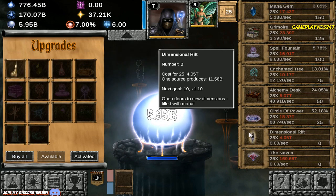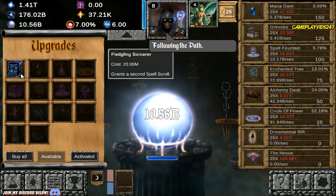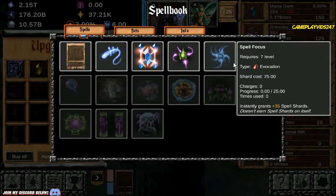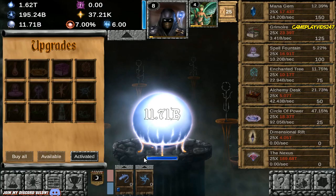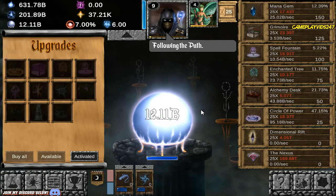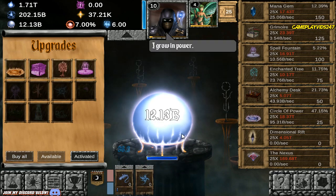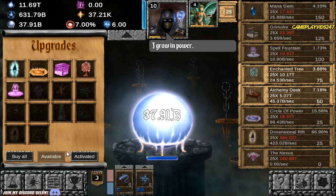I might save up for the Nexus here — maybe Dimensional Rift. I think it's 4.05 trillion per Dimensional Rift. That should not take that long at all. We do have Spell Scrolls here as well — probably should start doing that. Magic Missile and Spell Focus to generate the Spell Shards — simple as that. Level 9 at the moment with the Apprentice. Let's use Magic Missile. Unlock Dimensional Rift — that's put us to 631 billion. Now we're up to 1.58 trillion mana per second.